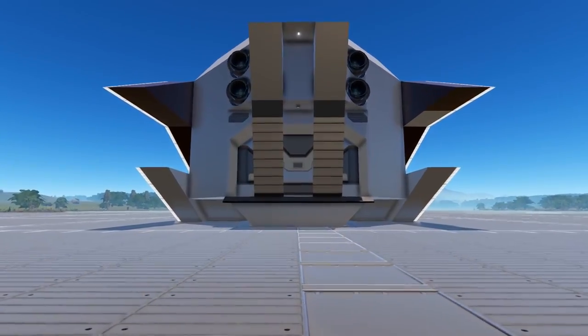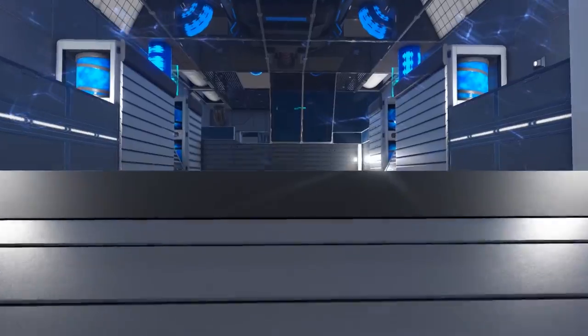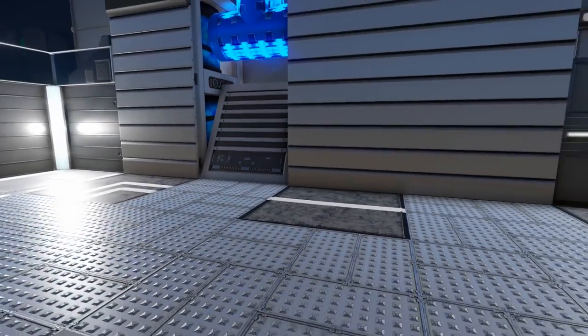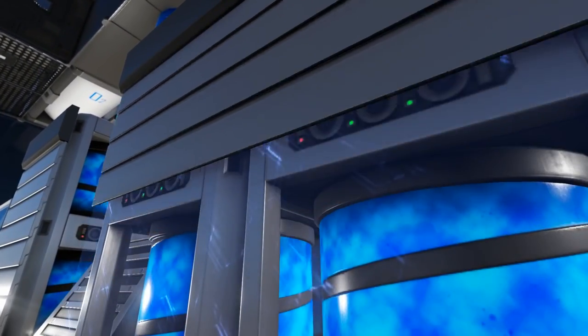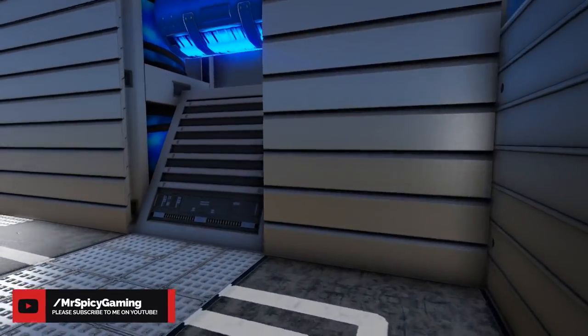Coming towards the back of the ship you see we have a hangar door with a ramp and two smaller ramps coming down, kind of like fangs. This definitely gives it a more interesting look, and as you come inside the hangar bay area you're going to see it is quite small. On each side you will see some shutter doors which conceal fuel tanks, and these are visible from the side because of the tie-in with the nice cosmetic piping.